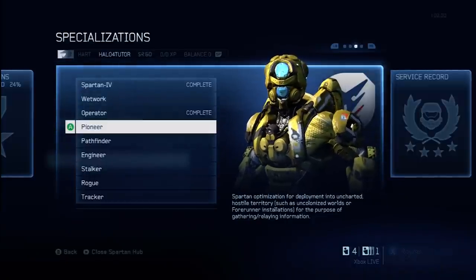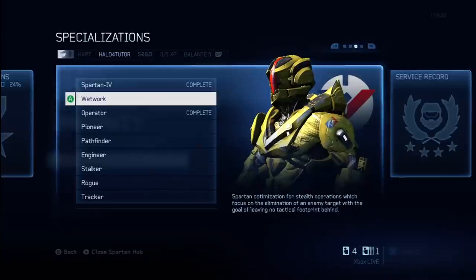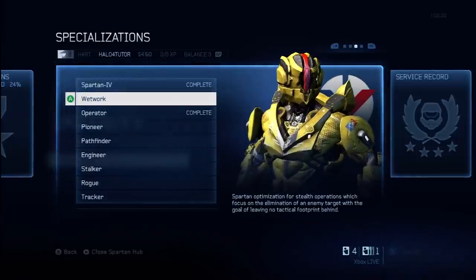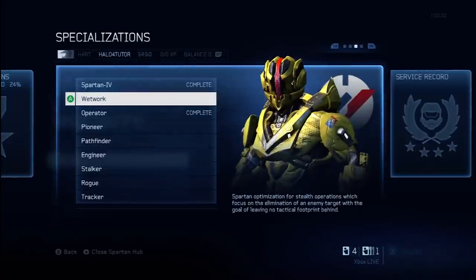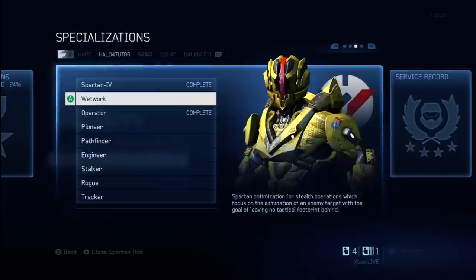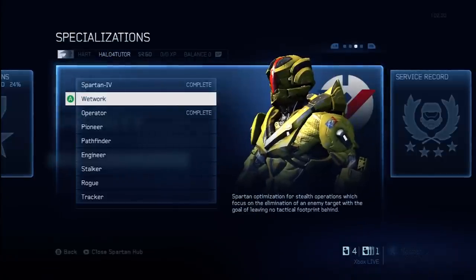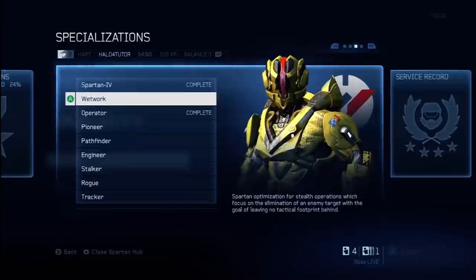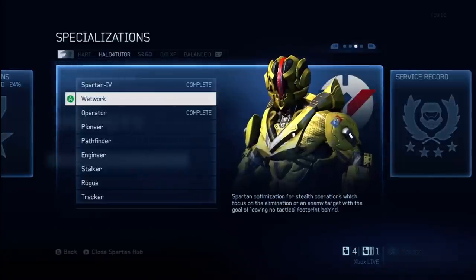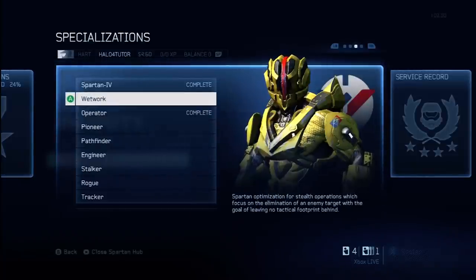I'm going to go through all eight here in general, and then in detail you can go into each specific video. I'll give you a grade so you know exactly how valuable I think each specialization will be. Keep in mind that once you choose one, you're locked into it for the next 10 ranks. For example, if I choose Wetwork at level 50, I'm forced to work through Wetwork until I get to level 60 — you can't go back and change your mind. You don't want to get stuck with one you aren't happy with.